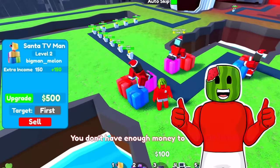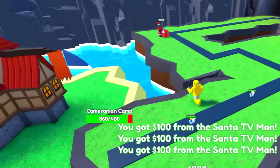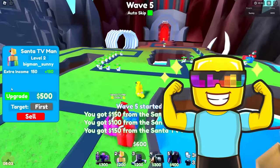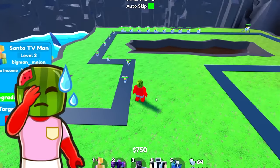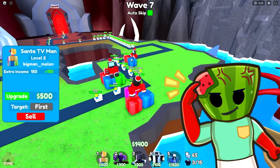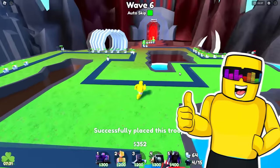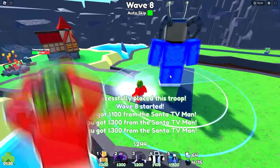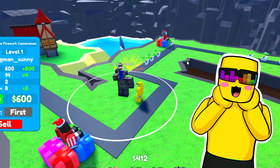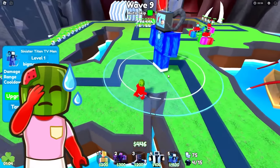Doing something crazy here, but I've got to. I'll upgrade one Santa TV man to level three and then try and save up for the Sinister Titan TV man. I got two Santas at level two, one at level three. I'm upgrading to level three right now. Oh no, I'm about to take some more damage — cameraman camp, I don't have a choice, but I need to save up. Soon I'll be able to deploy my Sinister. I'll place a temporary unit right here. Let's get another upgrade. These guys might kill me — I had to place my Sinister in the back. Not the best placement, but I had no choice.